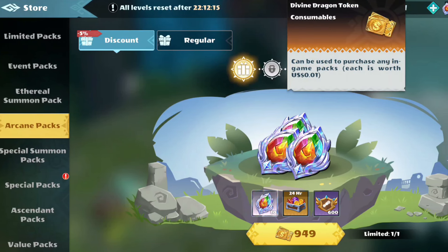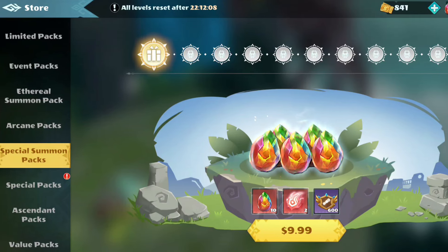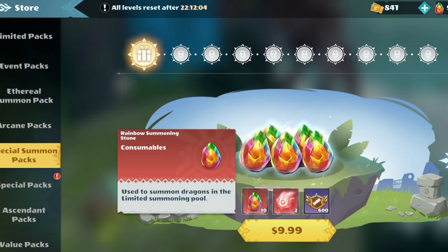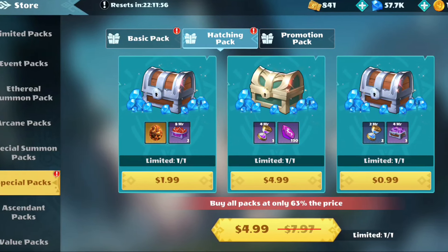The arcane packet might be worth it if you have enough divine dragon tokens, but I wouldn't spend cash on it. Special summon packs are going to be another no-go because you could get a ton of these summons for way less than $10. The special packs are usually hit or miss, but mostly miss.